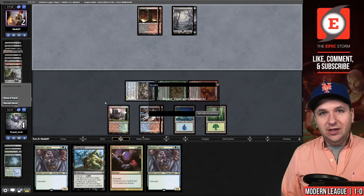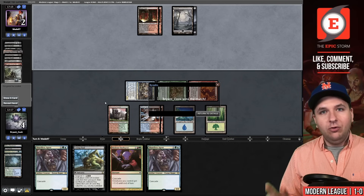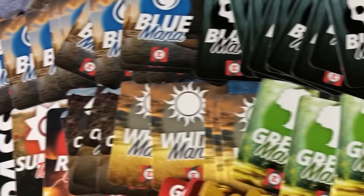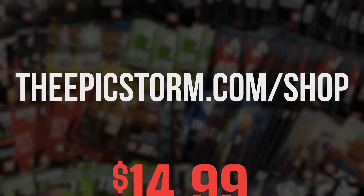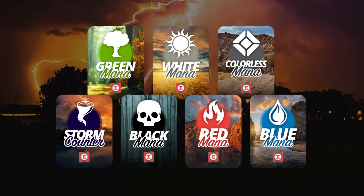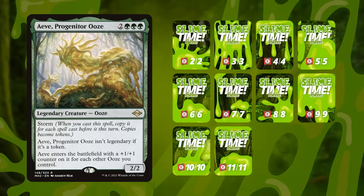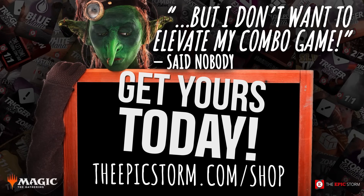I told you Living End was good in the intro — people will choose not to believe me. This is the best combo deck in Modern. Let's go see the next three rounds. Looking to make playing your favorite combo deck much easier? Look no further than the Epic Storm Mini Token Combo Pack, available at theepicstorm.com/shop for $14.99. This combo token pack comes with 84 double-sided tokens including classic Storm and Mana tokens as well as fan favorites such as Goblins, Squirrels, and Slime Time Live. Stop by theepicstorm.com/shop to elevate your combo game.